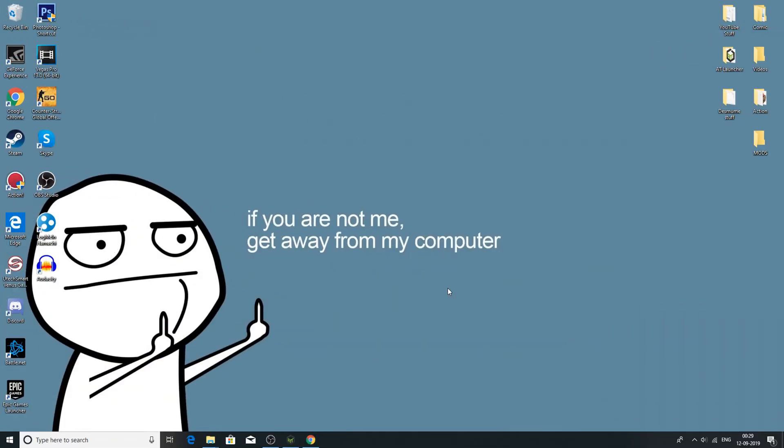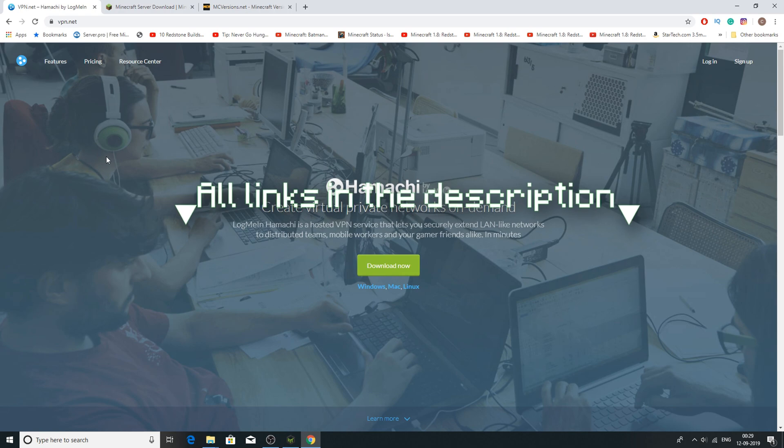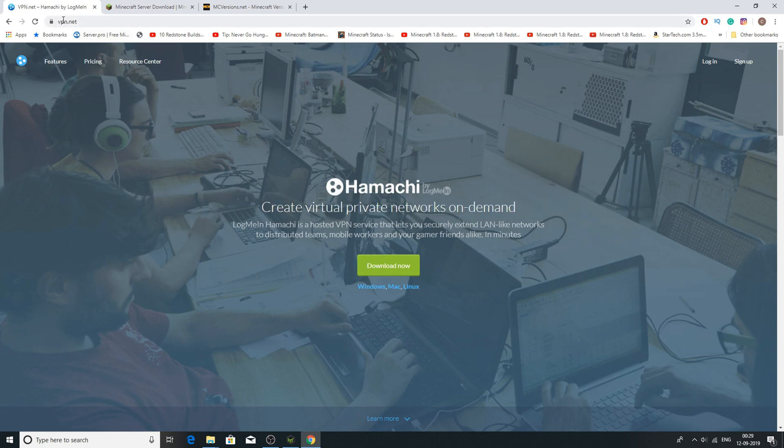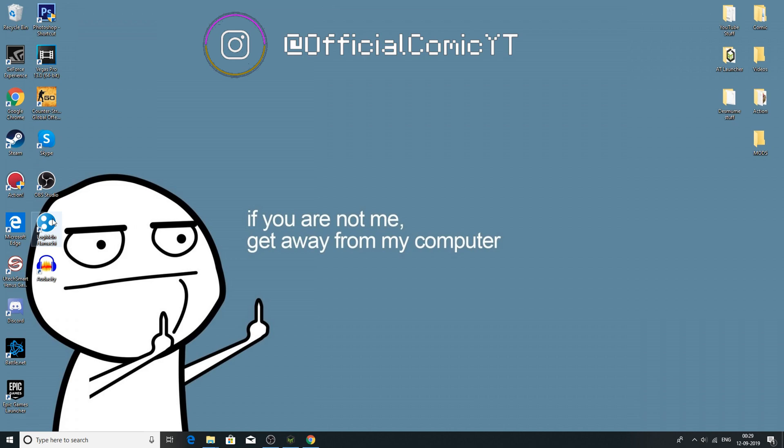This is going to be a super simple tutorial on how to make a Minecraft server using Hamachi. You don't need to know how to port forward with this, and personally this is one of the methods I recommend whenever someone wants to make a Minecraft server, just because of how easy it is to do. All the links you will need will be in the description below. The first link you're going to want to download is Hamachi, which is vpn.net.